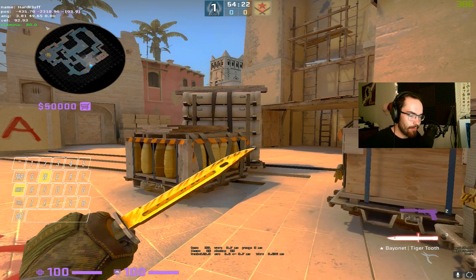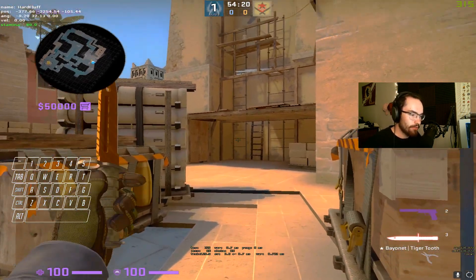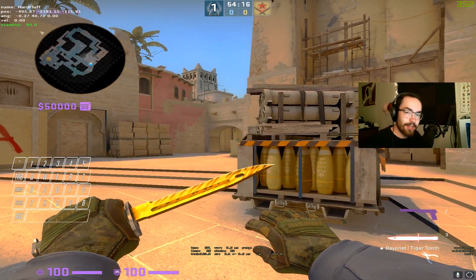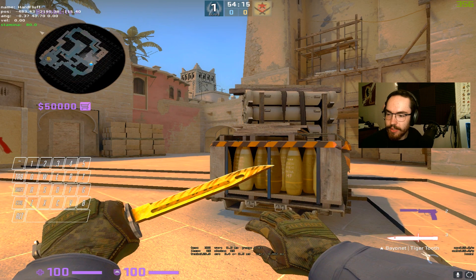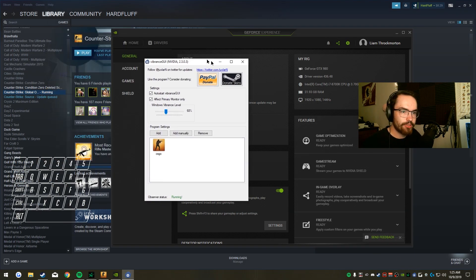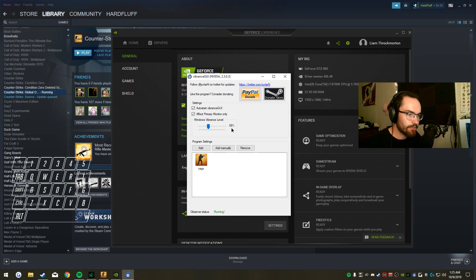The shadows aren't as dark, there's not as much contrast, everything's a bit washed out — and that's the way I like it. For the Vibrance GUI settings, I just have it turned down to 68%. That's about it, so thank you all for watching, hope you have a good day, and I'll see you next time.